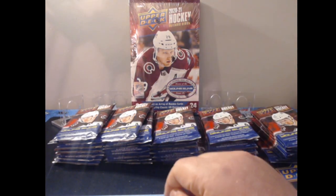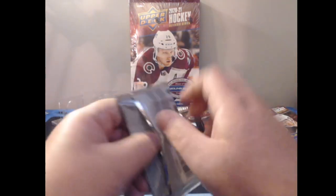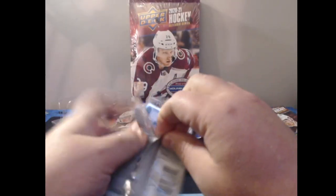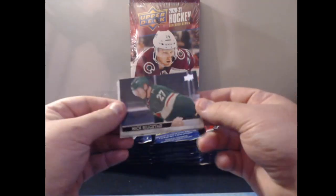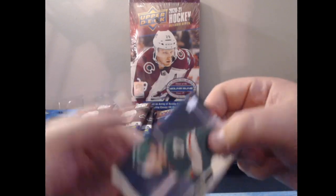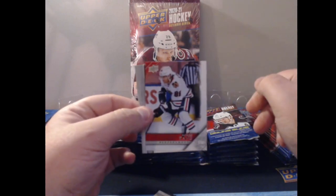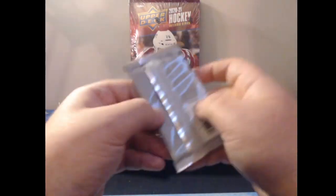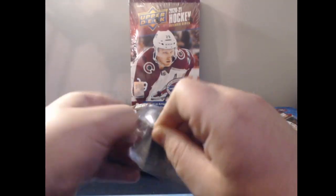Without further ado, let's see what we can get. I'm not going to go through the base cards much — I might show the design very quickly. The 21-22 design does look so much nicer. We hop right in and we have our first retro — a retro of Patrick Kane. I think we're going to get a ton of base packs in this, but our first hit is a retro, not a Young Guns retro.